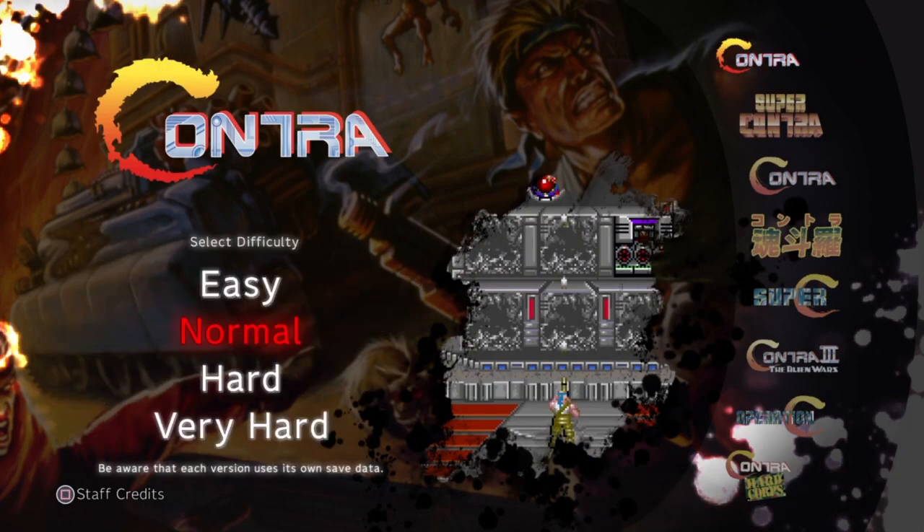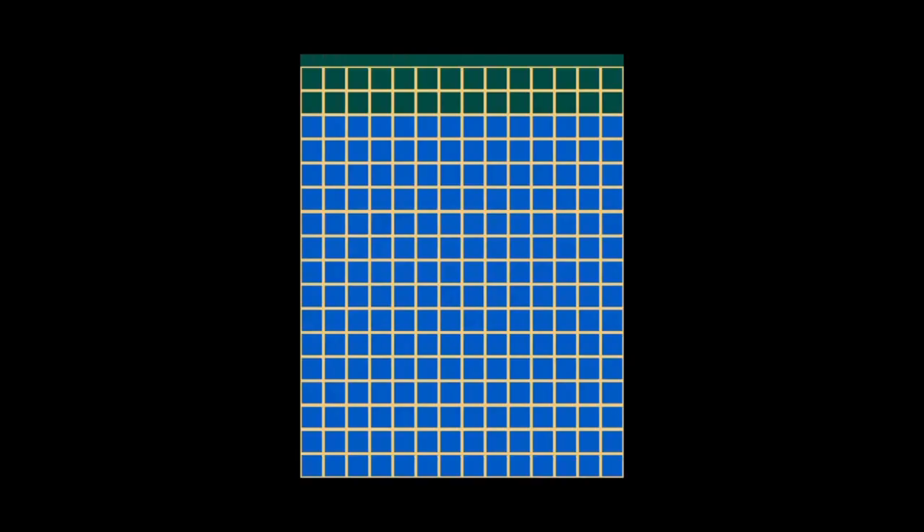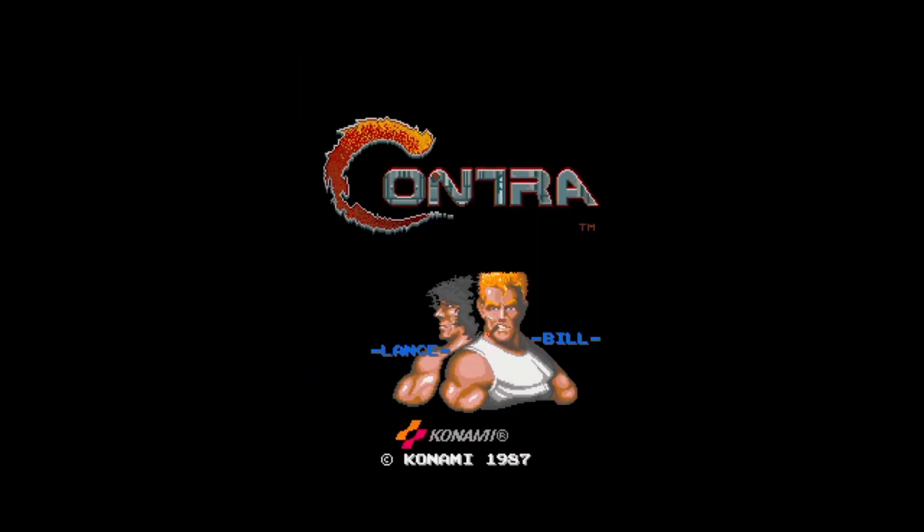We're going to start on the very first one, which is the arcade version, going on normal difficulty. And as you can see, doesn't it look strange? This would have been in the arcade — please deposit coins.